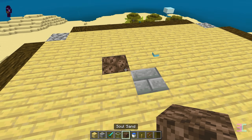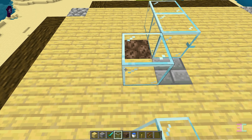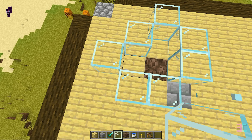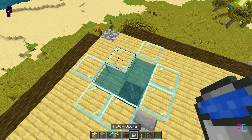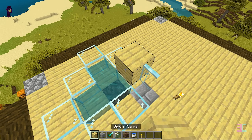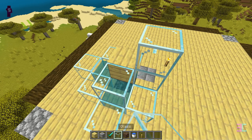Then place a soul sand block in this spot and place glass blocks like this. Now empty a water bucket on top of the soul sand and the water will flow in this direction. Place a torch there to prevent zombies and other mobs from spawning later.